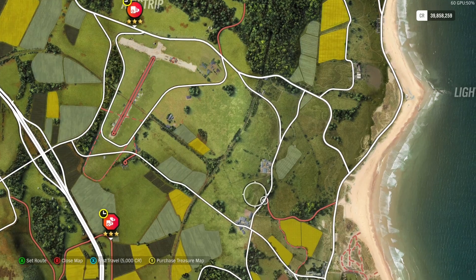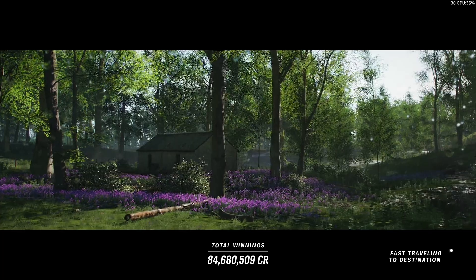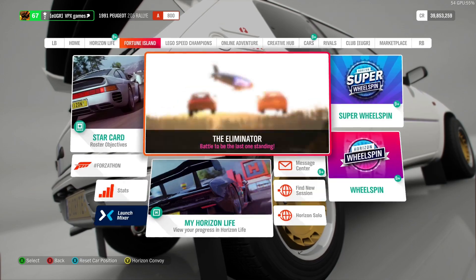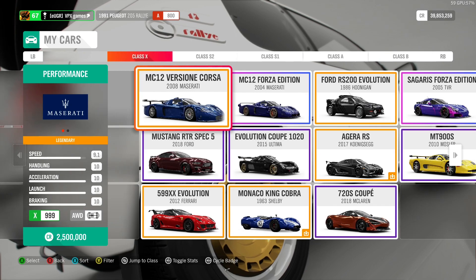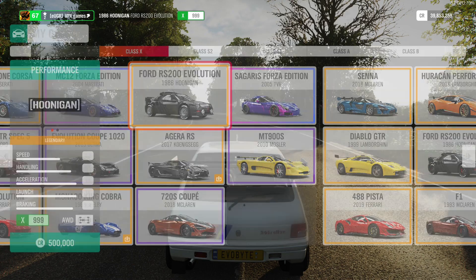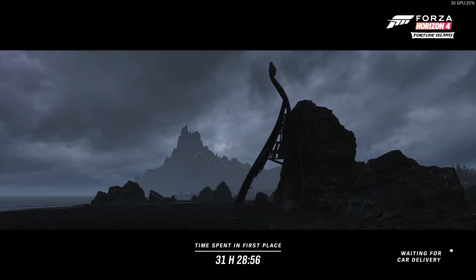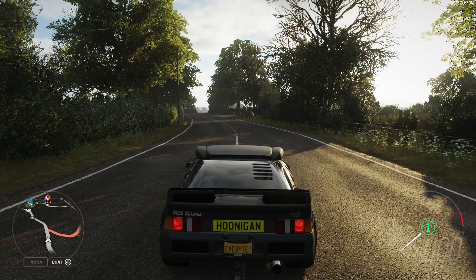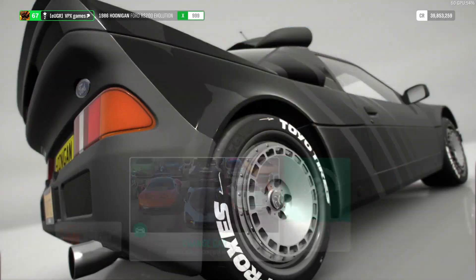I'm gonna go hit a jump. I am already in an off-road car, but it's an A-class car, so it's not fast enough to do most of these. I'm gonna hop over to my cars, go by class, and go to X-class and get this very handy Hoonigan RS200. Dammit, why do I keep mixing up? Sometimes I say 2000, sometimes 200. It's 200.